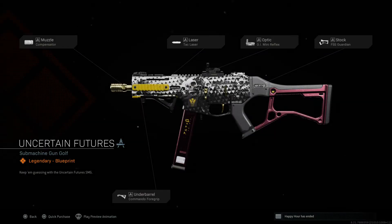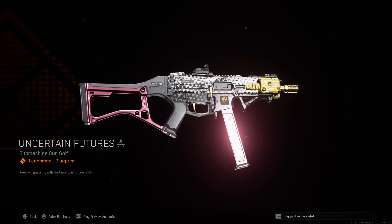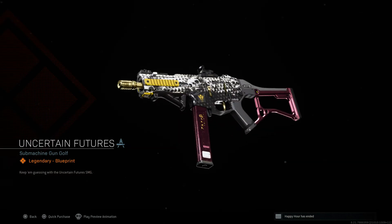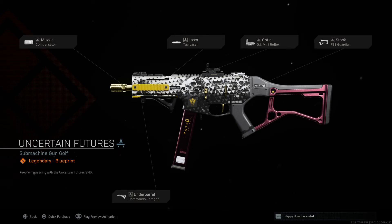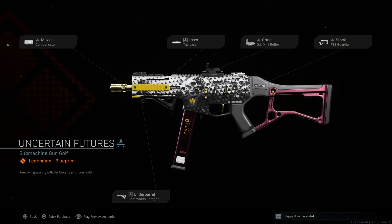Next we've got the Uncertain Futures submachine gun. I love submachine guns — I think they're pretty epic. It's a bit strange it's just the same but I like the way they've changed up the back and the mag. You're going to see them coming with that. It's got a compensated attack, laser, G1 mini reflex, FFS Guardian stock — look at the stock, the way it wraps around for the shoulder, that is really cool — and a commander foregrip on the barrel.